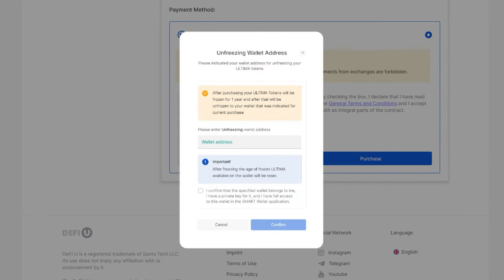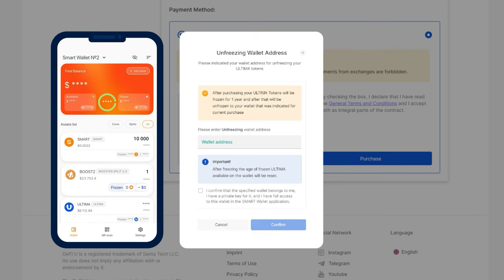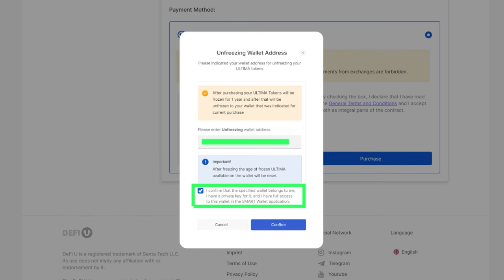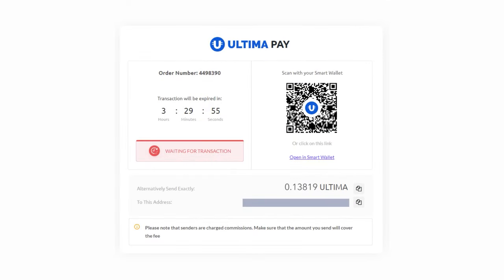A window will open where you need to enter the address of your Ultima wallet, where you'll receive the frozen Ultima tokens in one year. Please note that you may only use your personal wallet in Smart Wallet, to which you have full access. If you enter an exchange address, you will not be able to receive the unfrozen tokens. It is also prohibited to use third-party wallets. Please note that after paying for the product by freezing, the age of Ultima in the specified wallet will reset to zero. Enter your wallet address and click Confirm. The next page will display the amount in Ultima and the wallet address to which you need to transfer the specified amount.